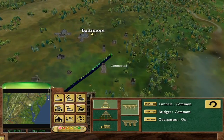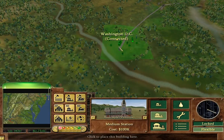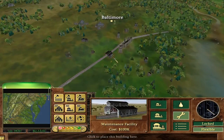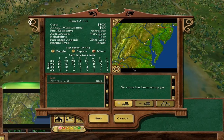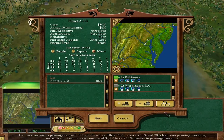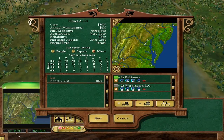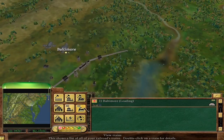Large station for Baltimore, and we can get away with the medium for Washington. Baltimore will act as our central hub. The good thing is that trains are very, very cheap - literally $10,000. But we can only buy Planets right now. Later on we will buy the Norris, then the Baldwin. And if we do have 1855, we'll get the American - but I don't think we will. So it's just the Planet, Norris, and Baldwin for now.